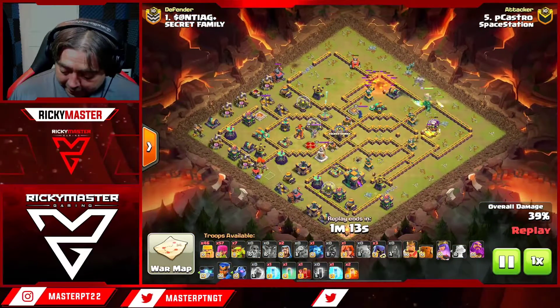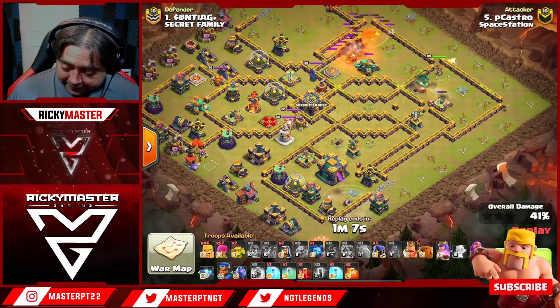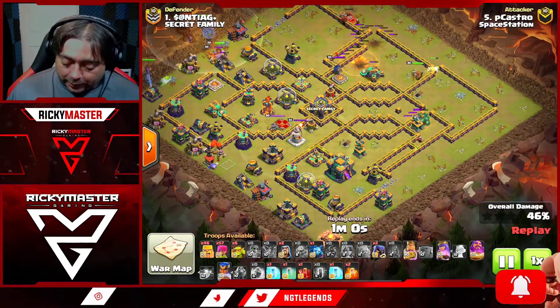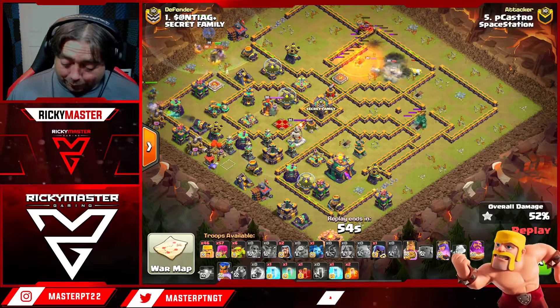Look — the sneaky goblins activate the tornado trap and a bomb is activated as well. Now the valkyrie is going in for the expo while the golem keeps tanking for the queen. He got the queen down quick — he still has the king's ability and the royal champion's ability. He has everything.